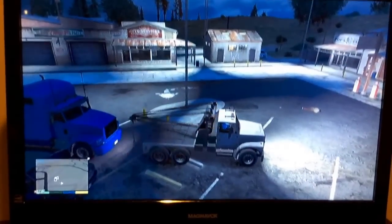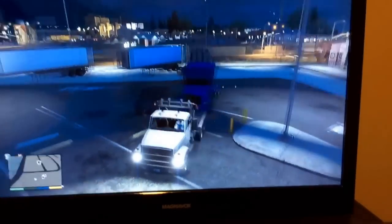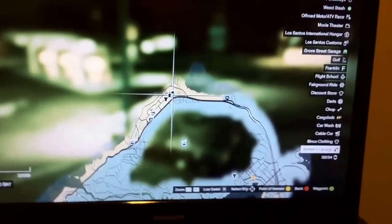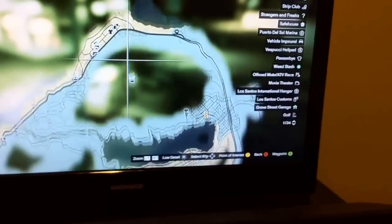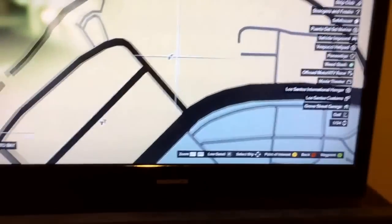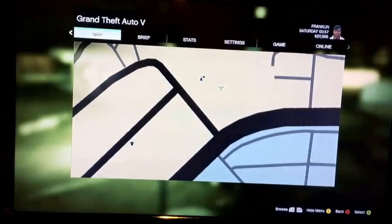The tow truck is usually in this spot where the Pay and Spray is — Los Santos Customs. We'll go to the map and show you. It's right up here on the little edge area. We just haven't gone in that area, so it's more in the desert area, by Los Santos Customs.